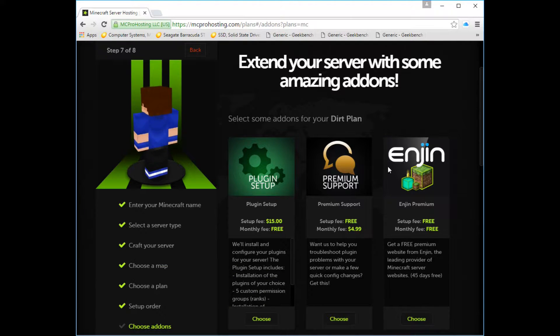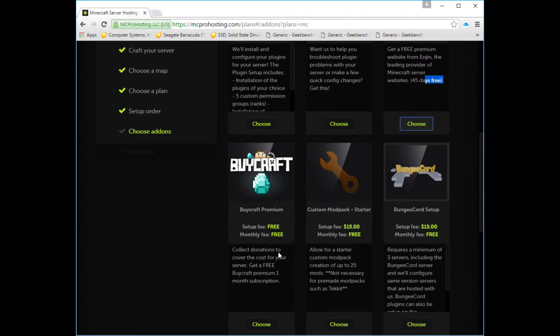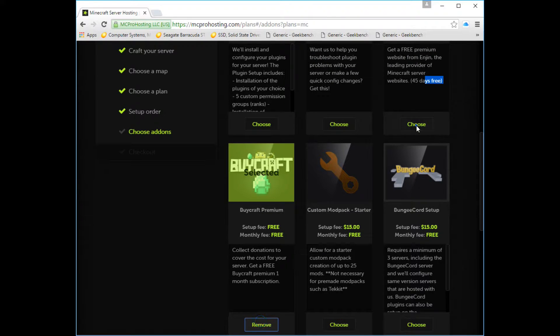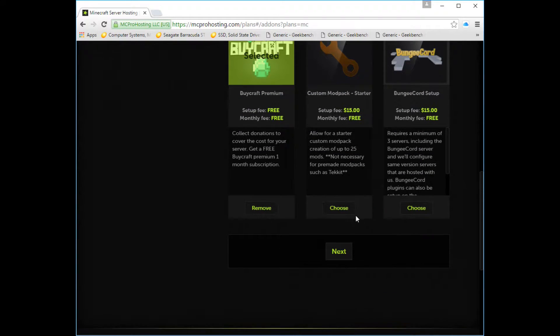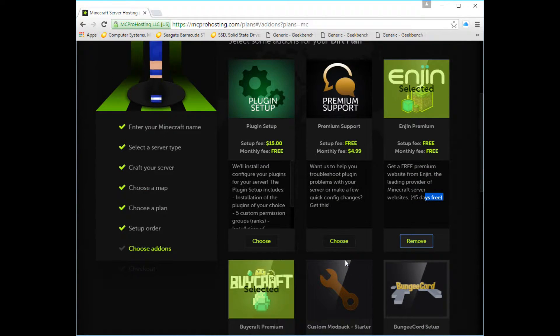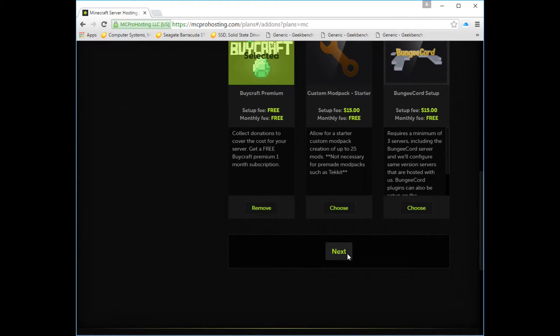This is where you can have extensions like plugins and stuff. We'll do the free ones since they're free. There we go — we just left the free ones, there's only two. Free is free, but you're gonna have it all done by them. Just gonna hit Next.